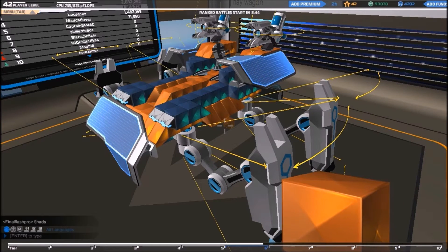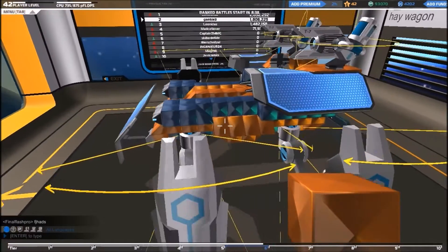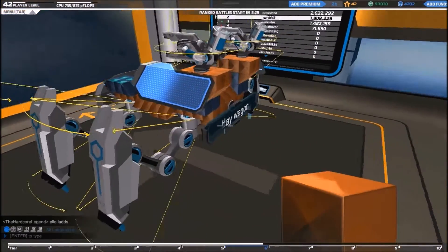Hello, welcome! I finally got all the stuff from the new update — after two hours of farming I got the walker legs and the medic cannons. I think it's really good that they added these kinds of things to the game, it's so much more fun now. Except that everyone is using walker legs and it's a bit annoying.